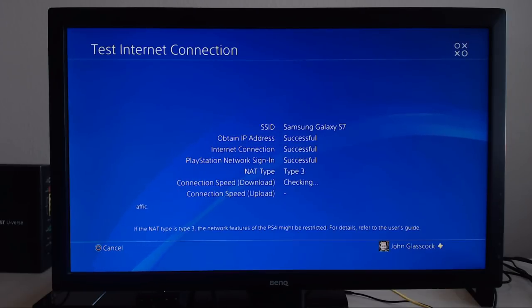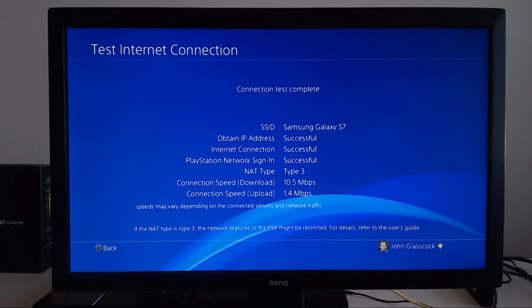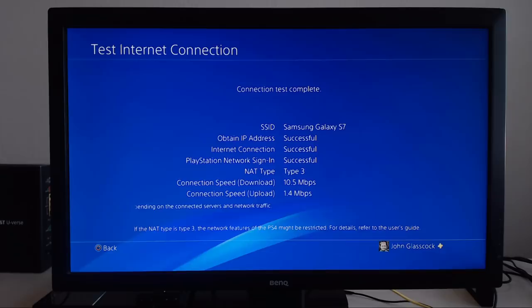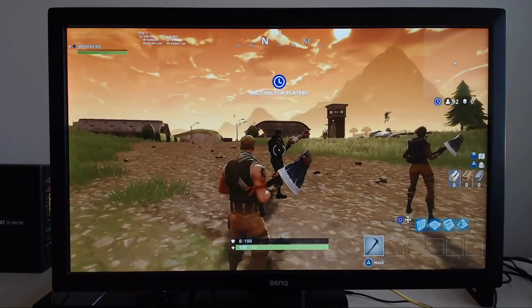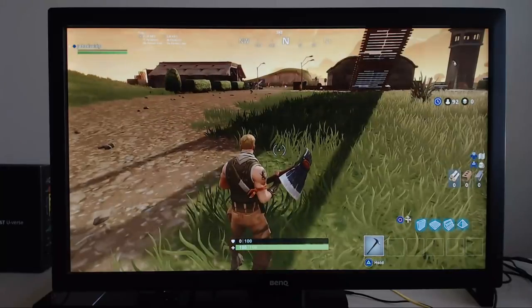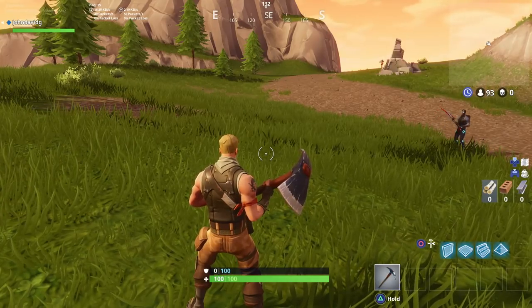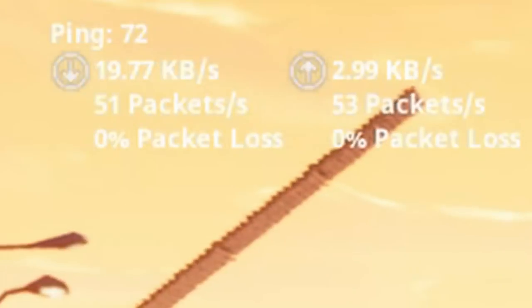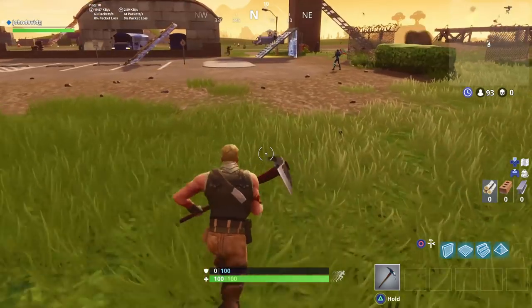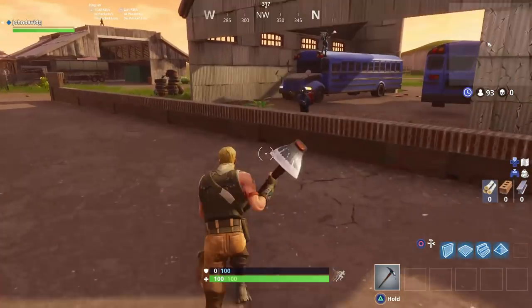What kind of speeds are we going to get? We're getting 10 megabits per second download and 1.4 upload — that's not too bad at all. We're going to load into Fortnite Battle Royale and see what the ping looks like in game. This is our first game on our wireless mobile hotspot. Our ping is roughly around 70 milliseconds, bouncing between 70 and 80, which is a lot better than I expected. We've got 0% packet loss — that's pretty good. We'll see if this stabilizes out at all and if it gets any lower.